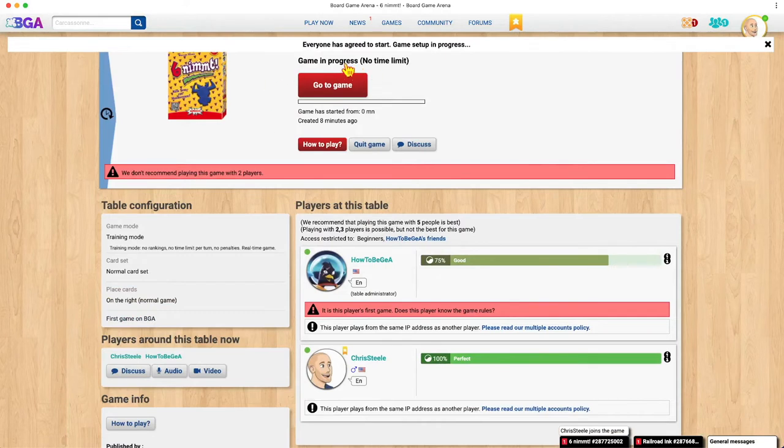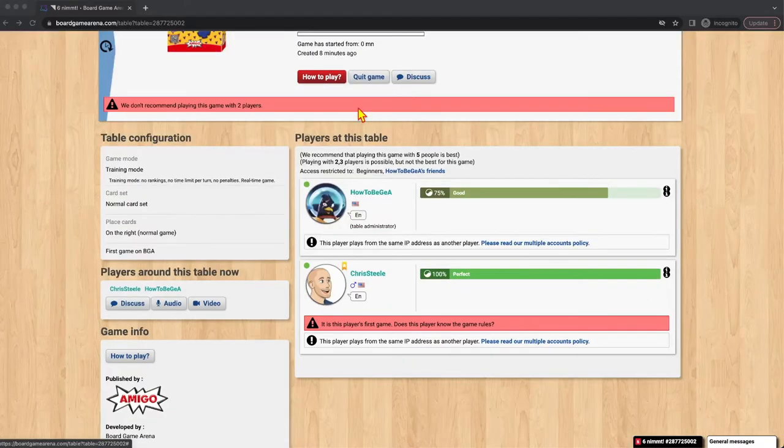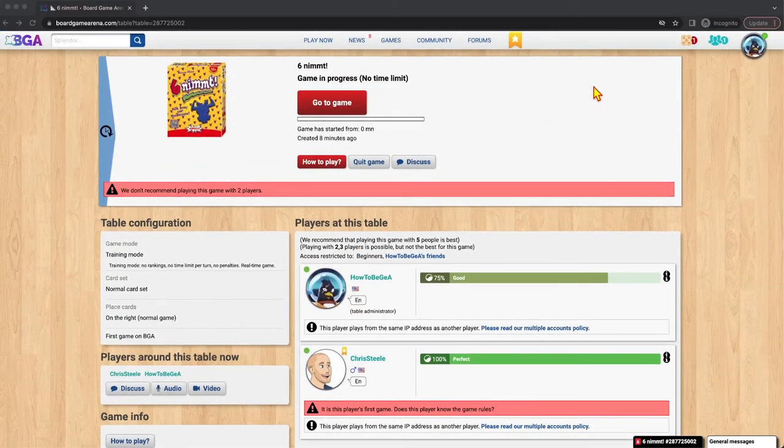Now everyone in the game has signed up. There are two seats and two players. Both players have agreed to play the game, and we see a new option: 'go to game.' Going back to the HowToBGA account, I see this is also updated and we can go — both players are there. We also see a little bubble up here saying 'you have a turn you can take.' If I click 'go to game' here or click this bubble, it'll take me to the same place.